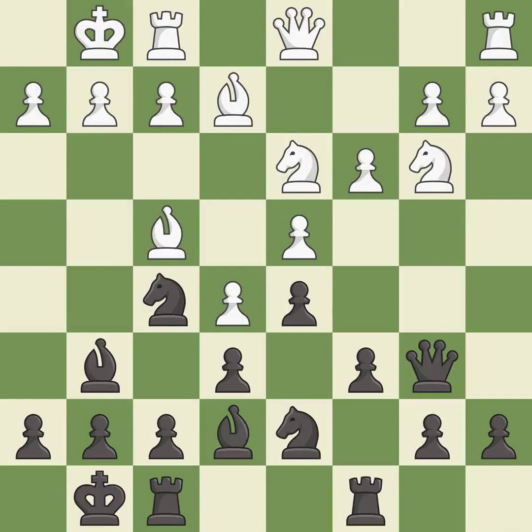This develops a rook off its starting square, getting it into the action — it is best. The opposing knight is kicked by a pawn and must now move or be captured — it is excellent. This move puts the knight on a safer square — it is best.